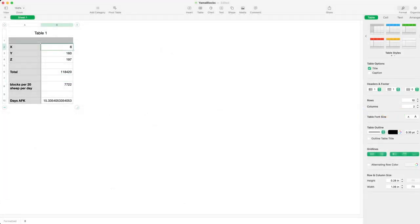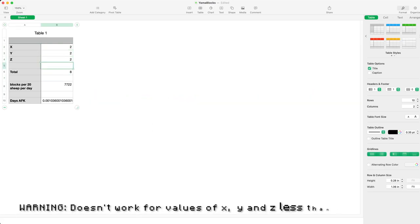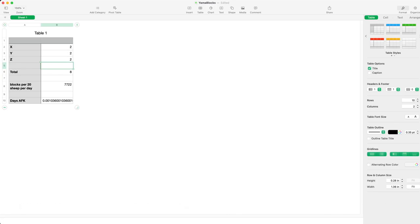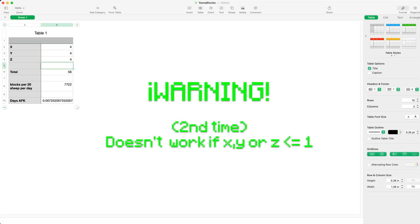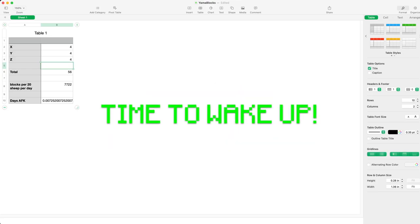We can validate the equation by putting in dimensions that we know the answers for. For a 2x2x2, it indeed takes 8 blocks. For a 3x3x3, the answer is 26, which is correct because the surface has 26 blocks with the 27th block being in the center and empty. For a 4x4x4, the answer is correct as well — the empty interior is 2x2x2, which is 8, and subtracting from the volume of 64 gives 56.